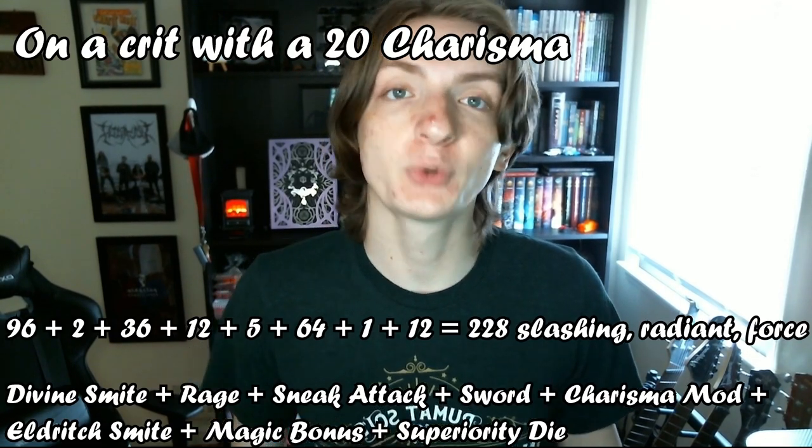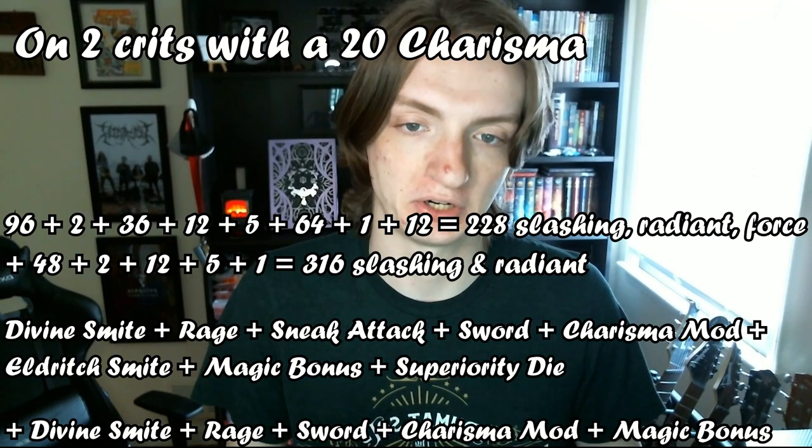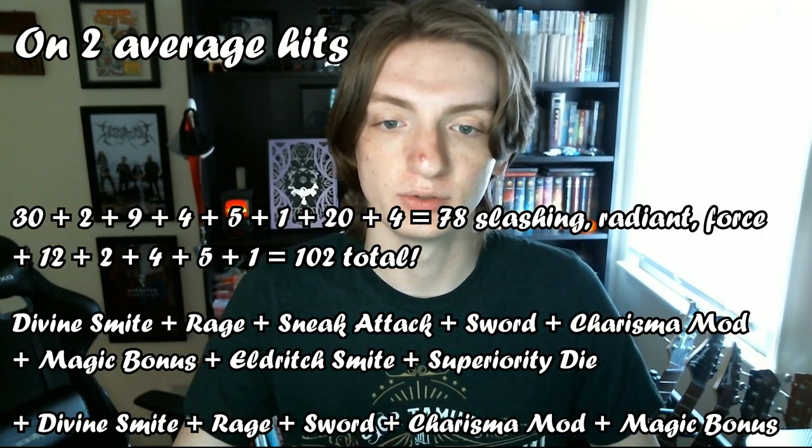You're unkillable — I once used this build to defeat four Ancient Dragons with only one other player, and I still had over half my hit points left. Damage on this one can be nuts. Raging, Smiting, Sneak Attack, with Reckless and an Eldritch Smite, you're putting out a max against a Fiend or Undead of 240 damage in a single hit, or 328 damage in a turn, with an average damage of 78 per hit and 102 in a turn.